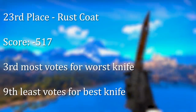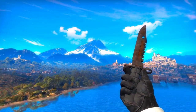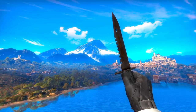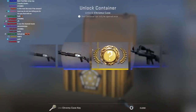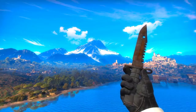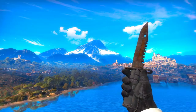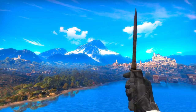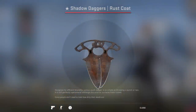In 23rd place, we've got the Rust Coat. It needs no introduction — it's literally covered in rust. Who doesn't want a knife covered in rust? This finish is kind of saved from being dead last by the fact that it's so bad it's kind of good. It's still not really good, but at least its badness has some novelty value, which is why it only came 3rd last.